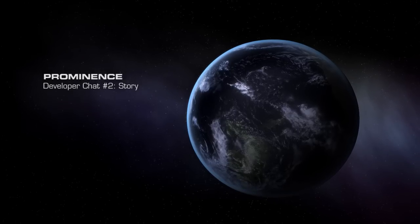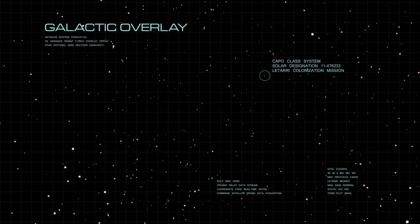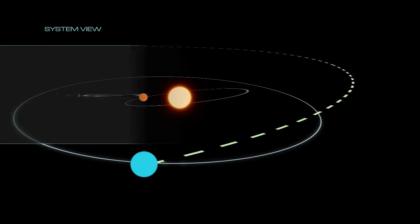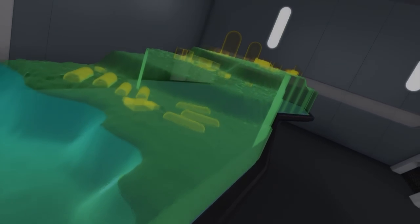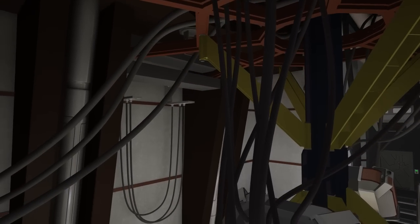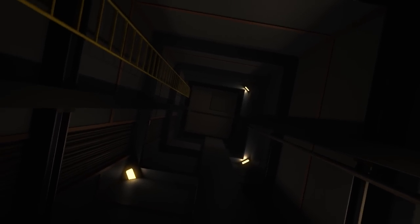Hi everyone, and welcome to this Prominence developer chat. My name is Mike Morrison from Digital Media Workshop. We were thrilled to see the positive response to our original developer chat, so thank you very much for that. We're back with another installment, and this time we're going to talk about the story and the world behind Prominence. To help do that, I'm joined once again by Kevin McGrath, who is the lead programmer and co-designer on Prominence.